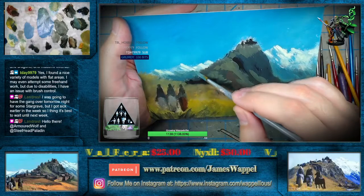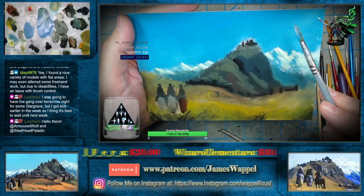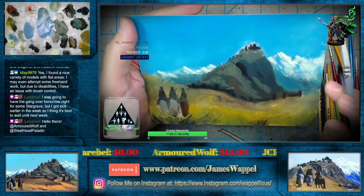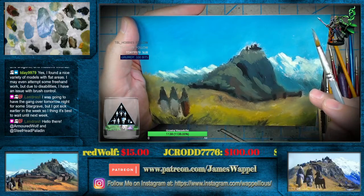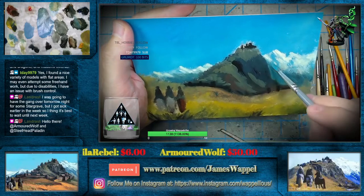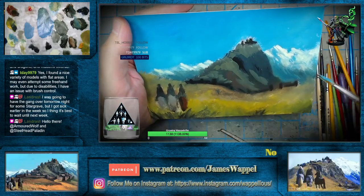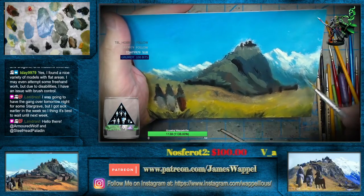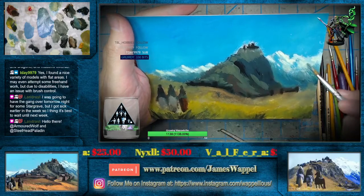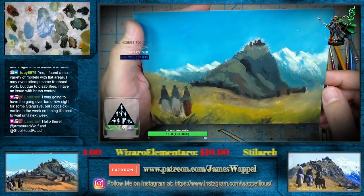Those cloaks are real natural things for your first oils. I'm going to have to trade some minis for some of that Elvin terrain, because there's no way I'm ever printing that out here. Tia's going to have the gang over tomorrow night for some Stargrave, but got sick early in the week — best to wait. Sorry Landrest, you won't be able to do that get together. Hopefully next week. Found a nice variety of miniatures with flat areas — may attempt some freehand.